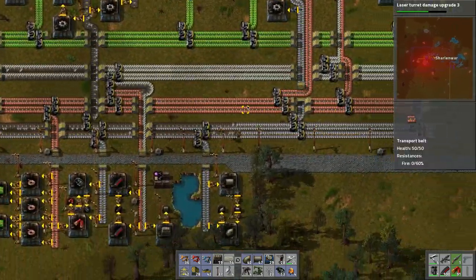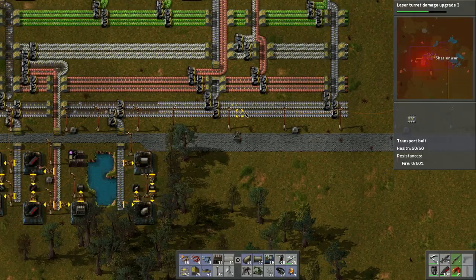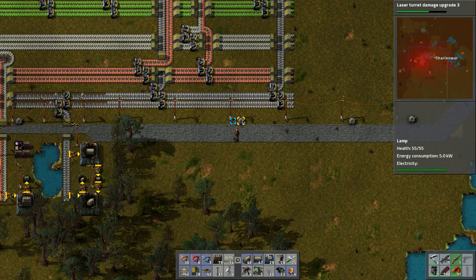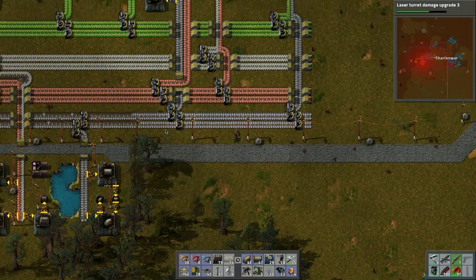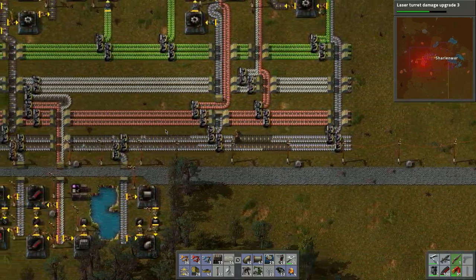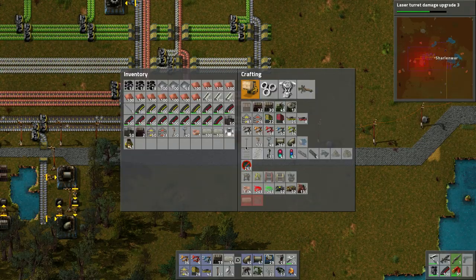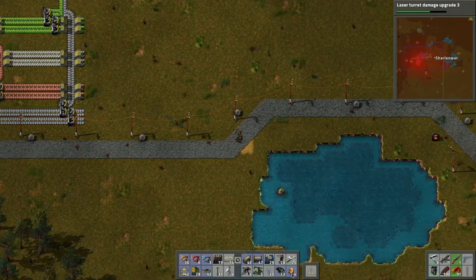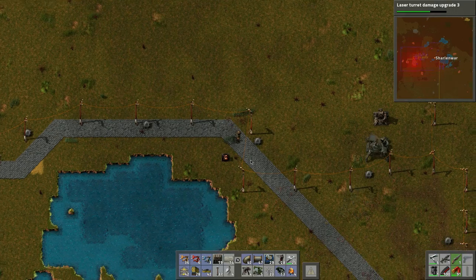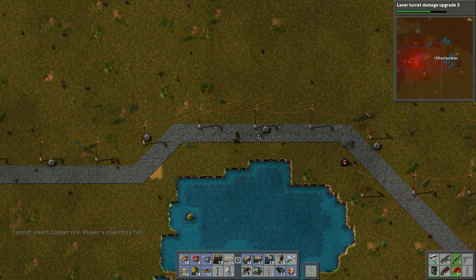I think we're gonna call it there for this short episode. Let's do another load of coal - I just picked up some plates. We do need some more plates, let's grab a bunch of those. Let's grab a bunch of coal - that should be turrets. Let's do a load of copper and then a load of coal.